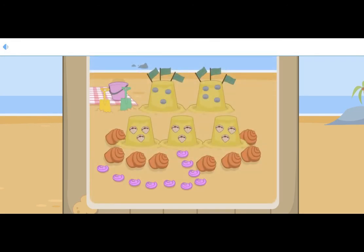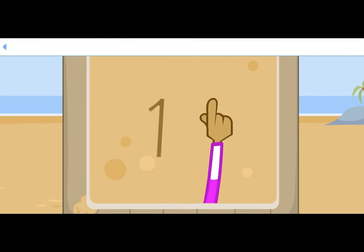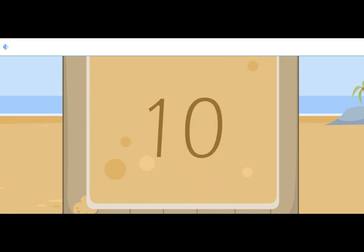Chip and Rosa used ten pink shells to build a path to their sandcastle. There are one, two, three, four, five, six, seven, eight, nine, ten shells. There are ten shells marking the path to the sandcastle. The number ten is made of a number one — a line straight down — and a zero, a loop that joins to make a hoop.